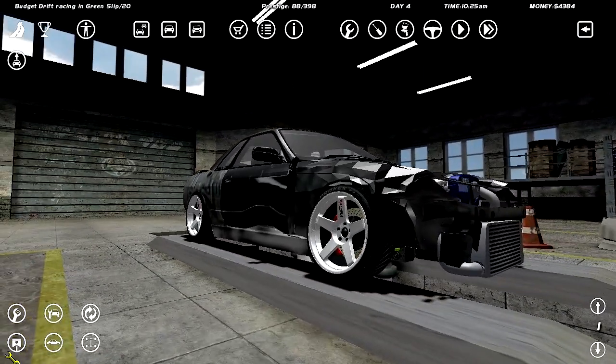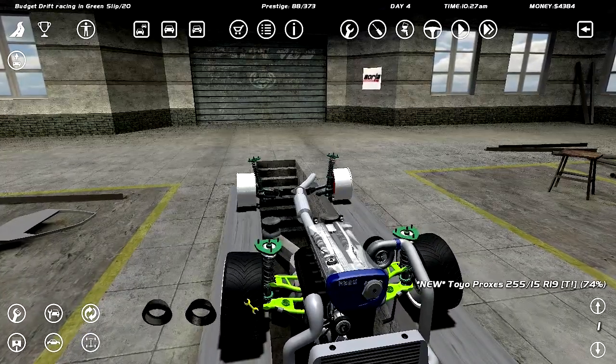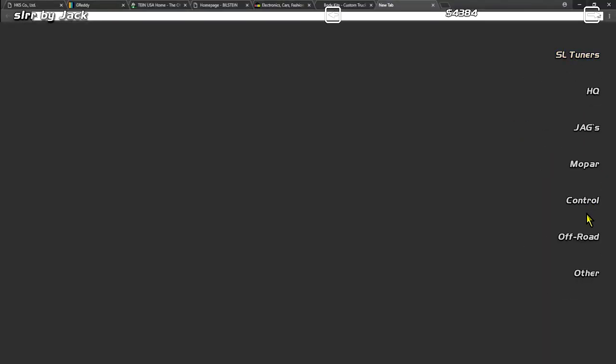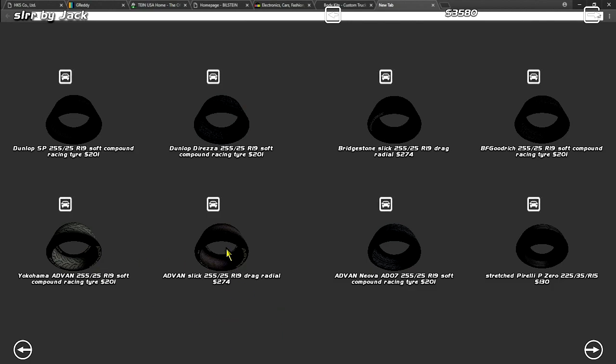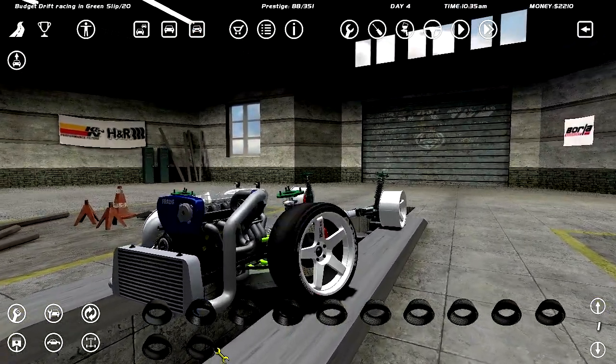We've got four grand. I'm going to try something — maybe not the best idea. We've got one Hoosier slick already, and these tires all seem to be a bit wasted. Let's go out and buy five Hoosier slicks — four or five. See how much grip we get. I'm also going to buy four Advans — four slick Advans. Okay, well we've got two grand. We don't need to waste too much money on this endeavor. Let's install the slicks.